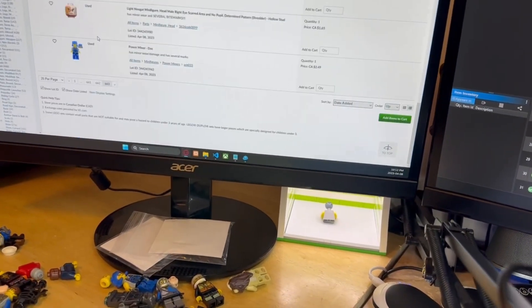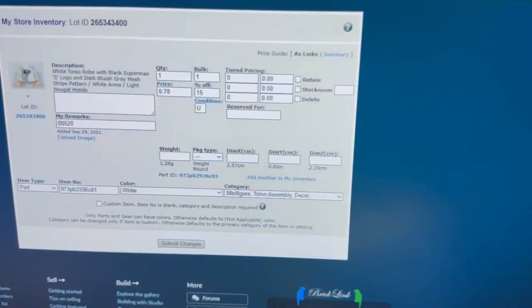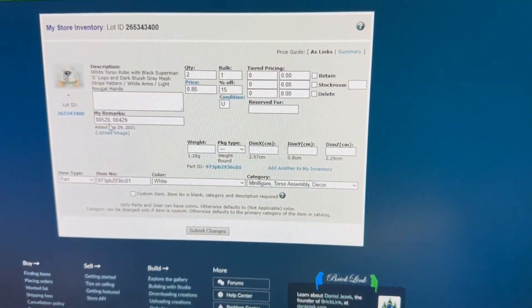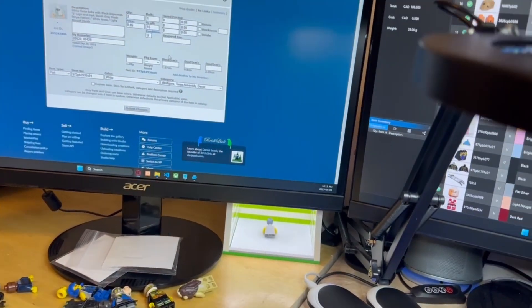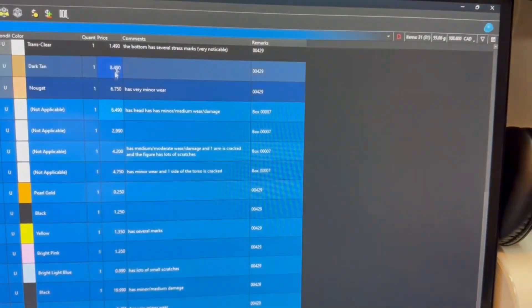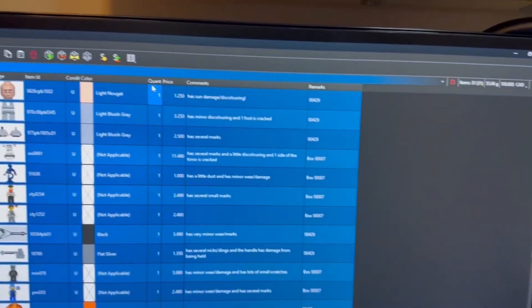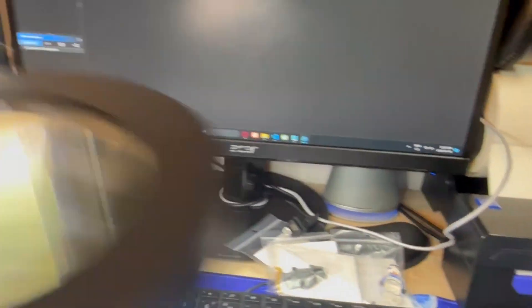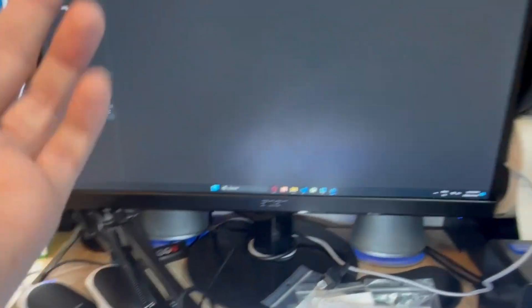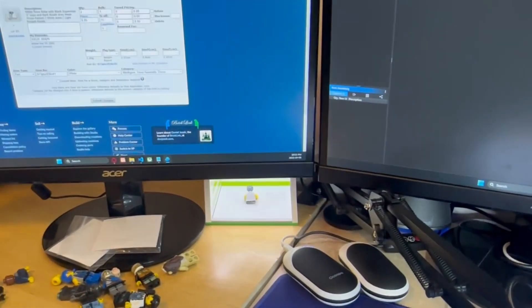Now that stuff has all been added, I'm going to select everything and delete it, then start over again with the next batch. Normally at 10:13 p.m. I would start syncing up the stores and I couldn't list during that time. But now that I have BrickStore, I can actually start listing while the stores are still syncing up — so that's pretty good.